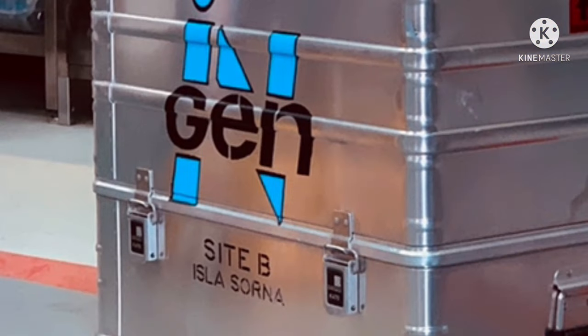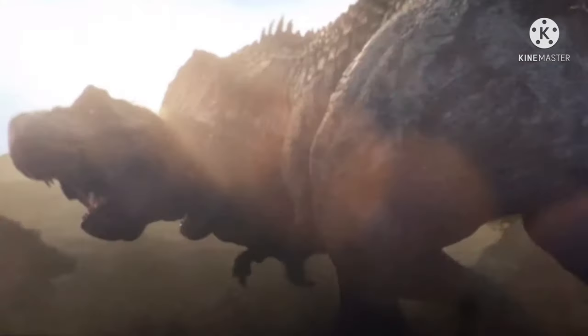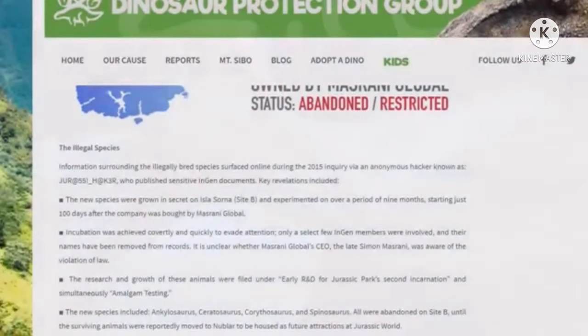However, with a recent image of an embryo canister labeled Site B — Isla Sorna — being revealed for Jurassic World Dominion, it's very likely that we will be getting this island back for the film. Now, while in the current timeline of the franchise, Sorna is believed to have been abandoned by InGen and Mizrani, there is still a chance that the island will be seen.